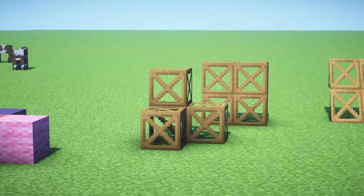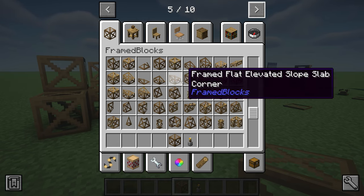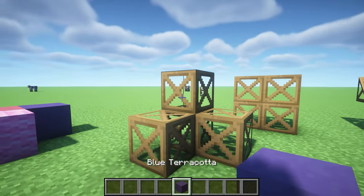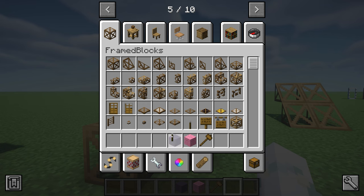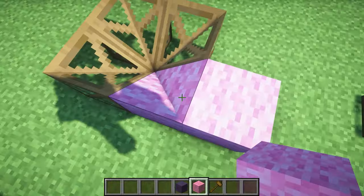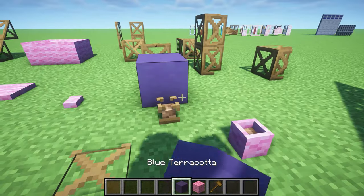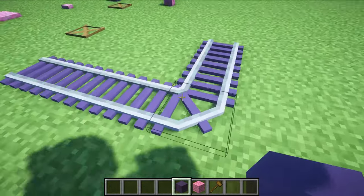This next mod is called Framed Blocks and it's perfect for building houses and structures. You get framed items in many variants — corners, slopes, elevated slopes, slab slopes, and so many more. You can take any block of your choice and place it inside the frame, so you can get the framework down before committing to your blocks. It adds a hammer to remove placed blocks, plus buttons, pressure plates, plant parts, and even rails.